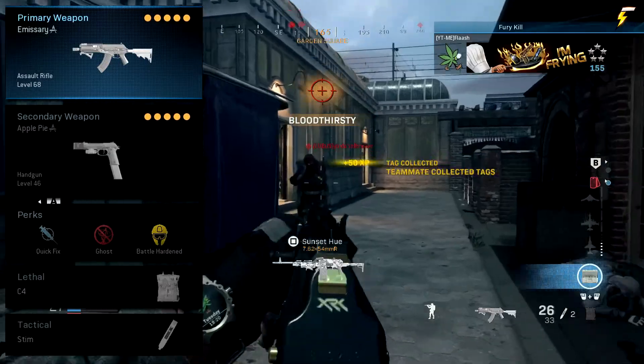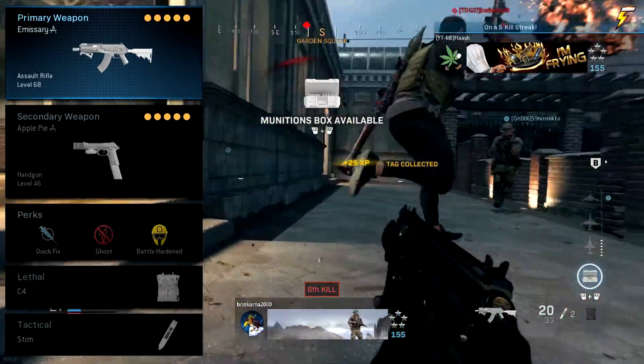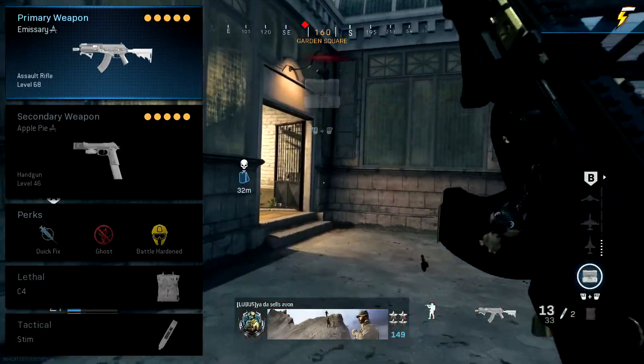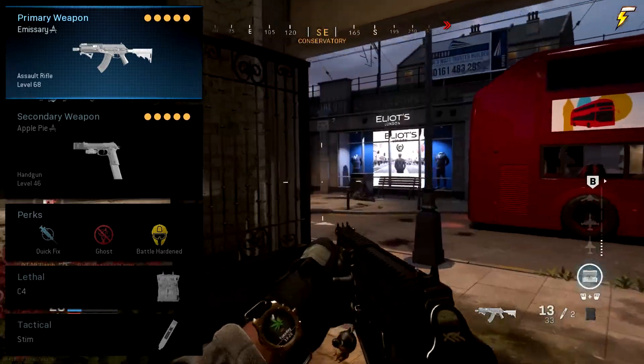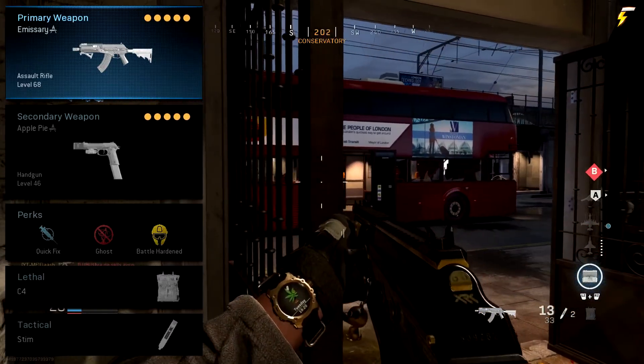Starting off with the perks: slot 1 I use Quick Fix, slot 2 I use Ghost, and slot 3 I use Battle Hardened. As usual, I use Stim for my tactical and C4 for my lethal. This tends to be my go-to in terms of the basic class setup.